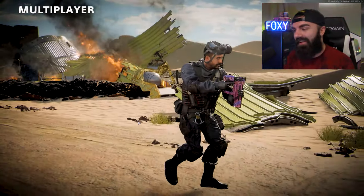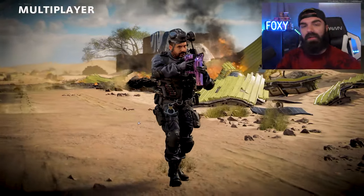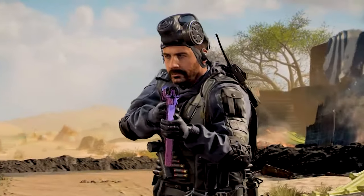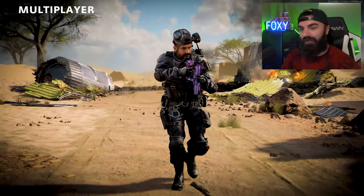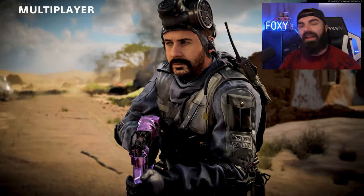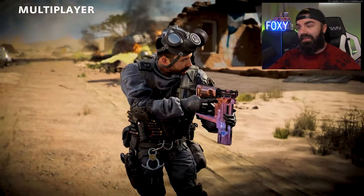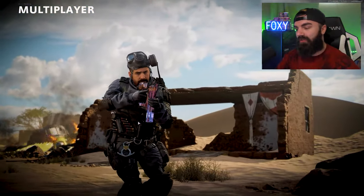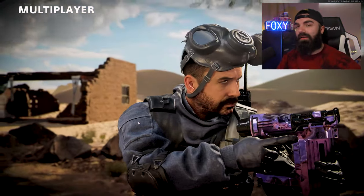Hey what's up guys, Foxy Dubs coming back at you with a brand new video, hope you guys are having a fantastic day. In today's video, you can see Captain Price right here — we are going to be using the Dark Matter Ultra, or DM Ultra, on the Nail Gun. We got it unlocked here, it looks pretty nice honestly. It's one of the best weapons to get Dark Matter Ultra on and we're gonna showcase that.